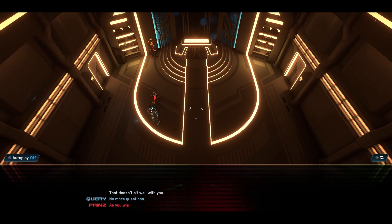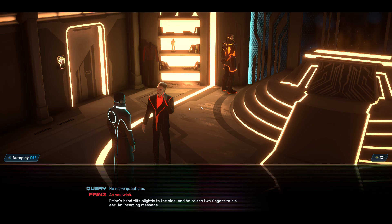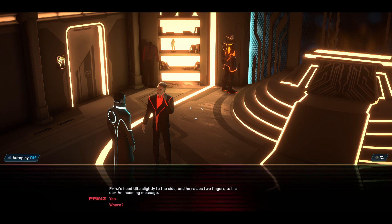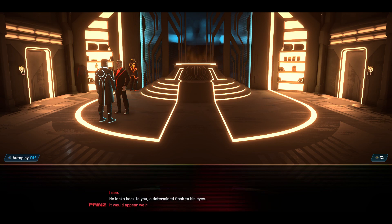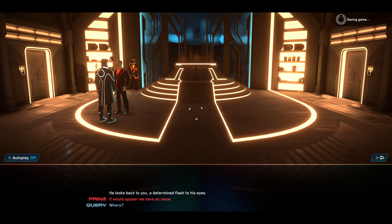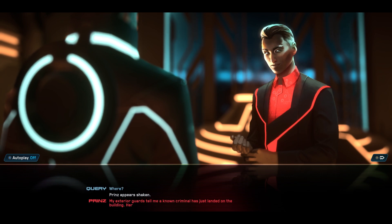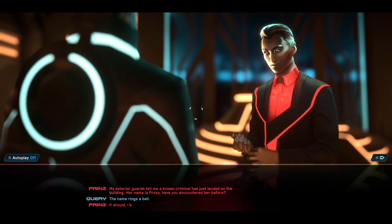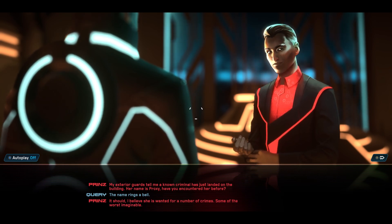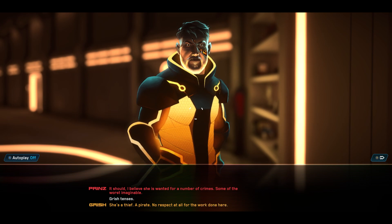No more questions. As you wish. Prince's head tilts slightly to the side, and he raises two fingers to his ear — an incoming message. Yes. Where? I see. He looks back to you, a determined flash to his eyes. It would appear we have an issue. Where? Prince appears shaken. My exterior guards tell me a known criminal has just landed on the building. Her name is Proxy. Have you encountered her before? The name rings a bell. It should — I believe she is wanted for a number of crimes, some of the worst imaginable. Grish tenses. She's a thief. A pirate. No respect at all for the work done here.